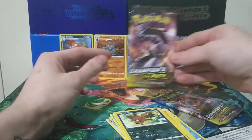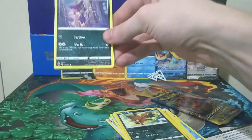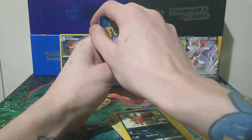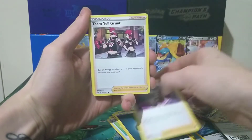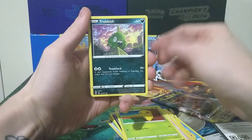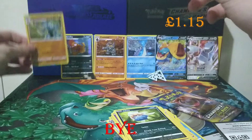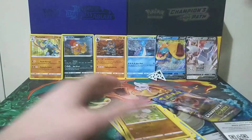We have two packs still — yet another Obstagoon, the third of this box. Let's crack this open and give away that code card. We find our Energy — Darkness. We continue with Piers, Team Yell Grunt, Hop, Purrloin, Kakuna, Trubbish, Hatenna, Inkay, a Reverse Rockruff, and a Holo Machamp. The Rockruff tried to run away — let me just grab that.